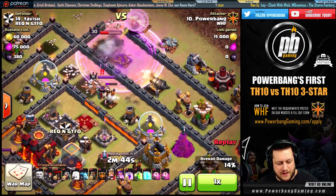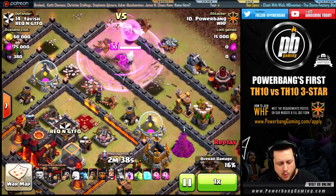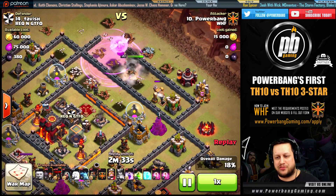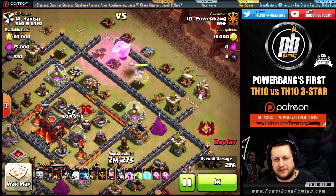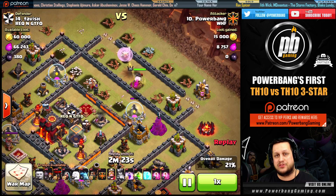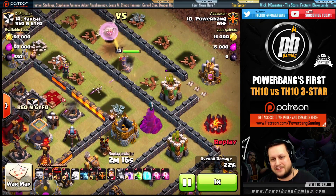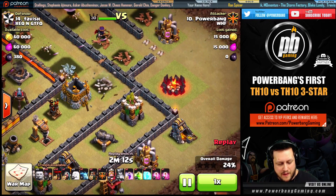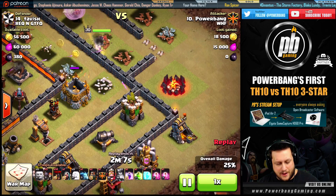Before the Queen takes out the wizard tower I wanted to make sure the builder hut and the gold mine were gone over there, so I drop a couple wizards behind a giant to make sure that happens. Now she's heading the other way. A lot of defenses come in all at the same time, the Queen's on fire — I dropped my rage but it was too late. I had to burn my ability along with the rage. You only want to do one or the other. You can either bail out your Queen with the ability or with the rage spell to keep those healers pumping out massive heals. Watch this archer tower — it locks onto my Queen.